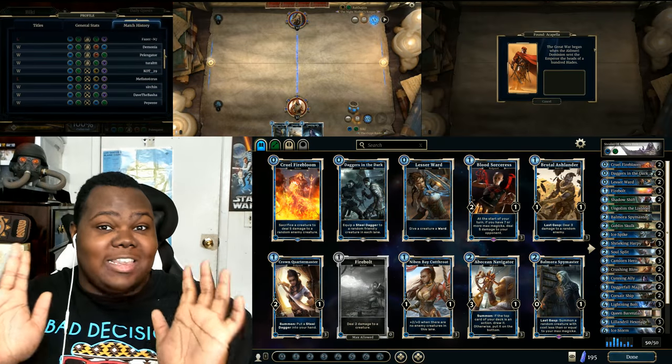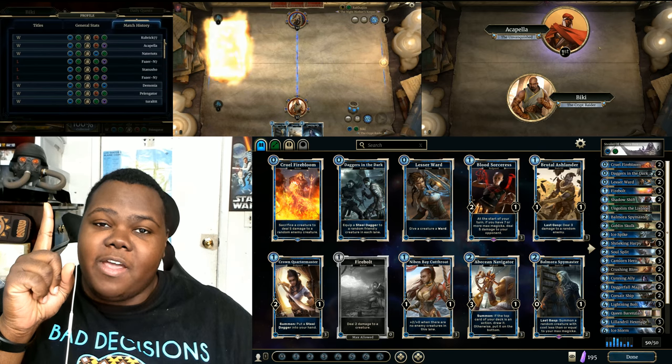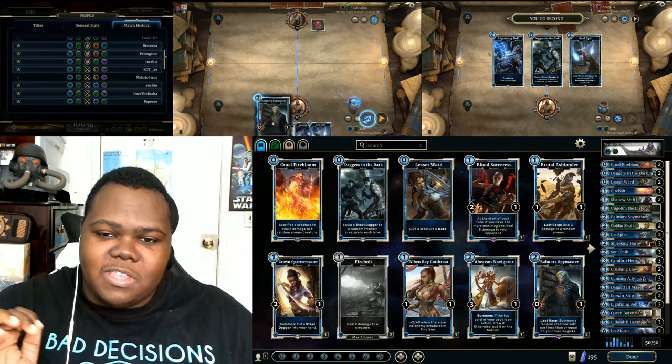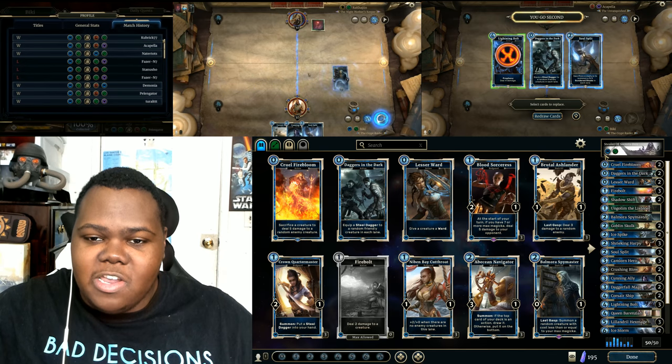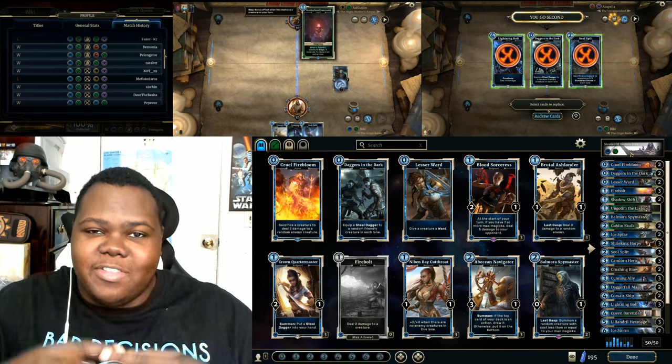Let's go over into the next window — you guys will see the madness. Above my head right up there is a small window showing my win and loss ratio with the base deck that I put together right now. It's called Stellar of Secrets Hexmage because those are two of the main cards that are combined together to make this deck work.